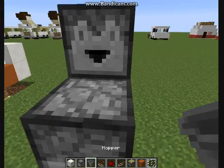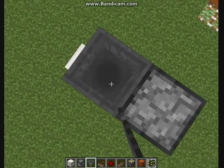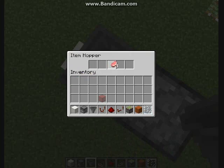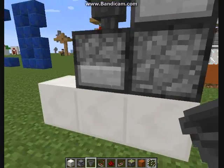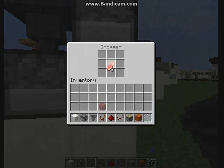Then here you want the dropper facing this way, then you want a dropper going up, then you want a dropper going this way, and a hopper with whatever you want. You only need one, and this is where your button's gonna be.